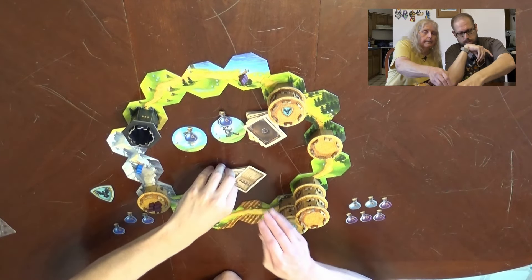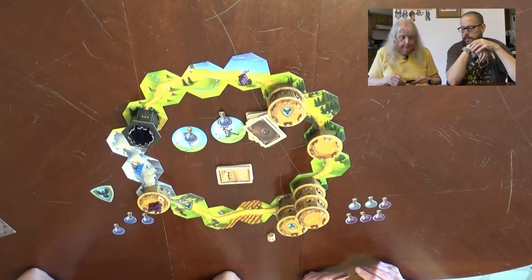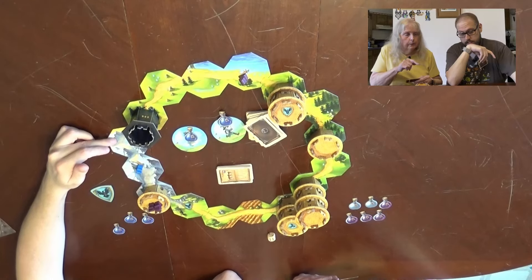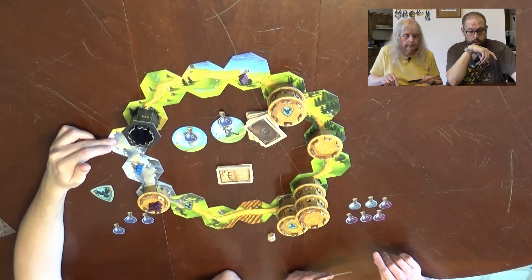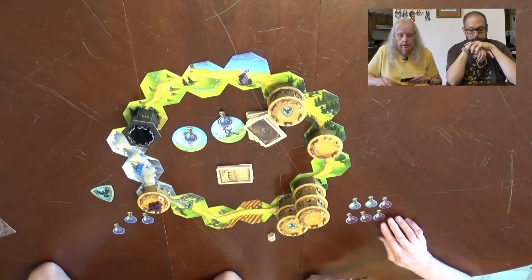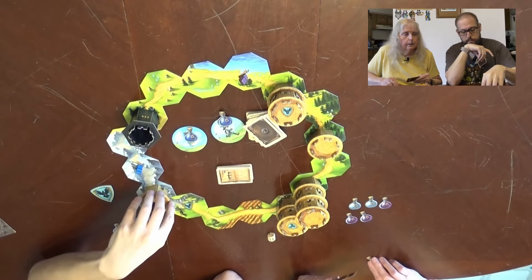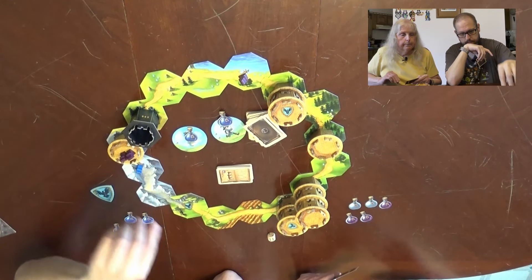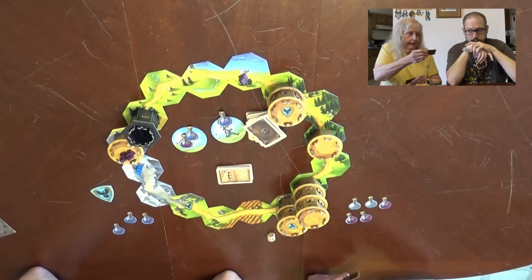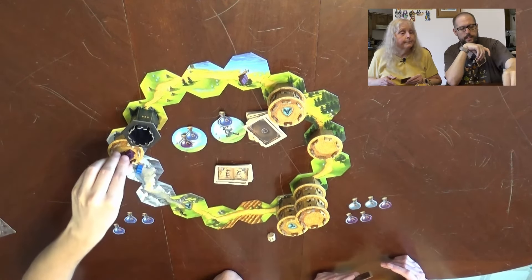Mom's just going to move this tower one. She doesn't have a wizard three. She still plays a second card. She could always spend a potion to move the tower two spaces. She goes ahead and spends one to push the tower two spaces — and then with a wizard one, she can get him right in. Nicely done.